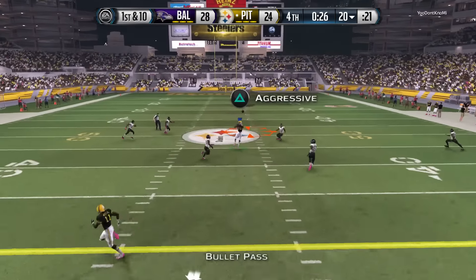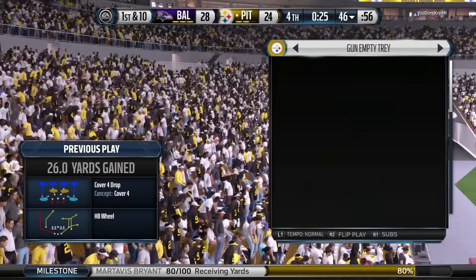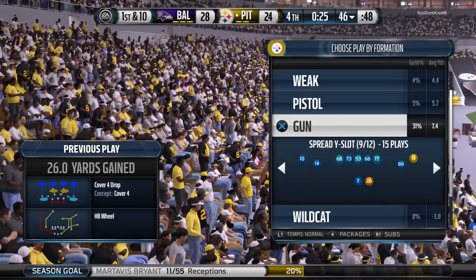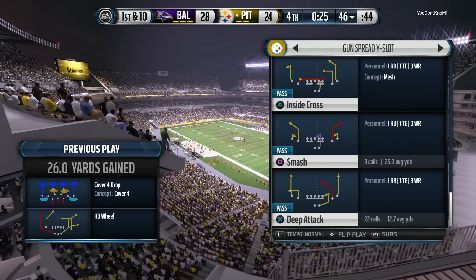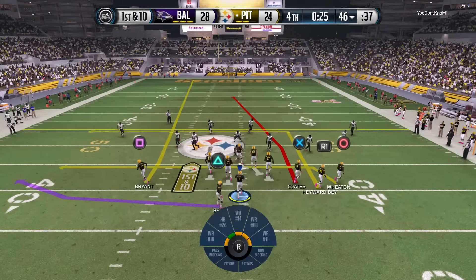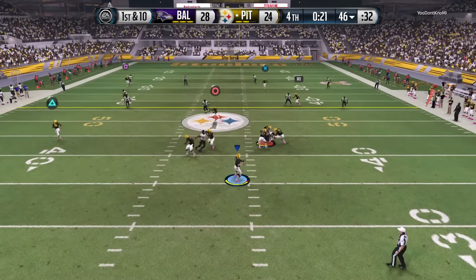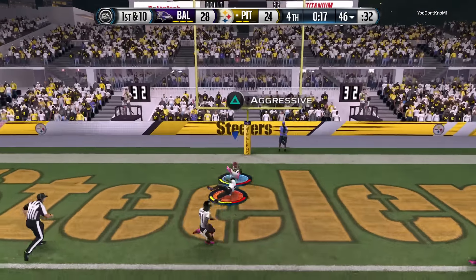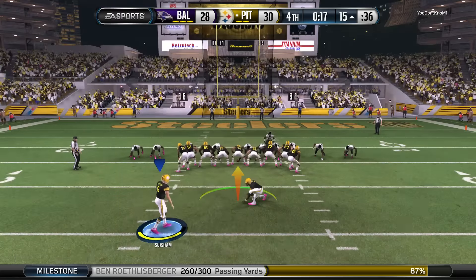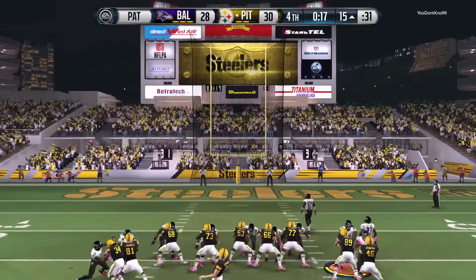First down at the 20. Roethlisberger going down the field — the Steelers call a timeout. Now on first down, every snap crucial the rest of the way. Plenty of defensive backs out on the field. Roethlisberger takes the snap from the gun, launching it deep — in his hands. Complete touchdown. That's a wonderful catch by the receiver, getting his first touchdown of his rookie year. Extra point is good.